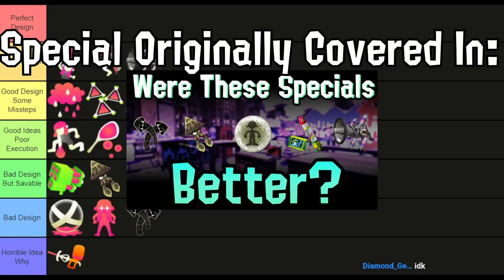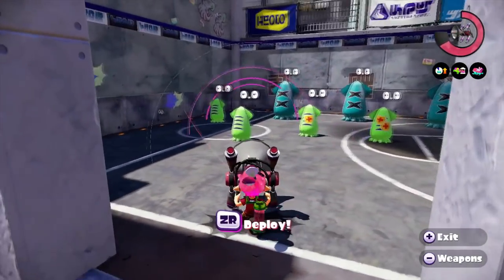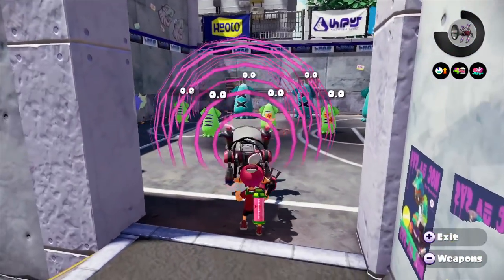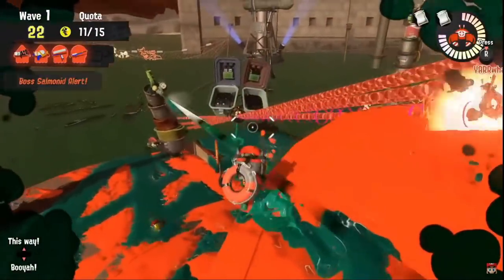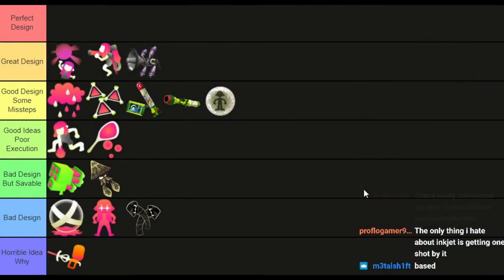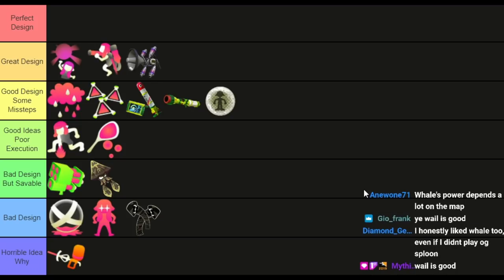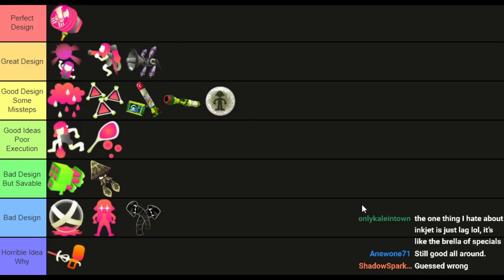Whale is the best simple special in Splatoon's history. It's entirely dependent on your timing, where you're aiming, and where you're positioned — everything a simple special should depend on. The effect of completely walling out an area is a little strong, and Whale 5.1 looks to improve on that with minor damage, but that's my only complaint. You have a fair bit of slowness, it doesn't last too long so it's more about game sense, and it's not complicated in any way.